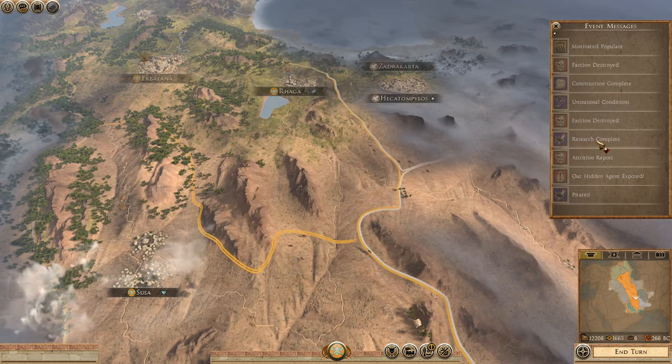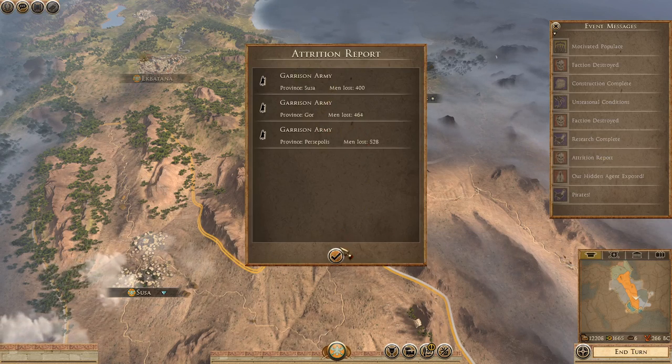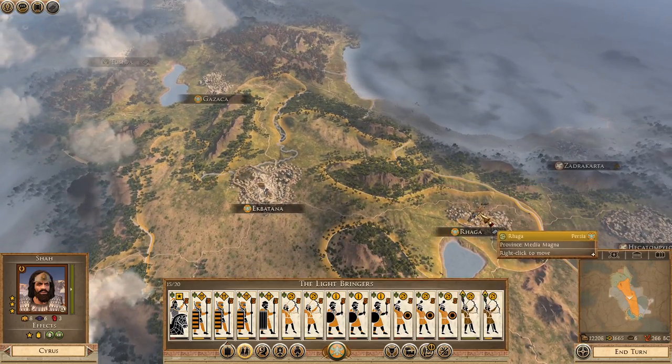Faction destroyed — Cappadocia. The attrition report — Perse Solace — yeah, it is just because of that drought. Okay, I can live with that. Persia is not really the centre of my attention.